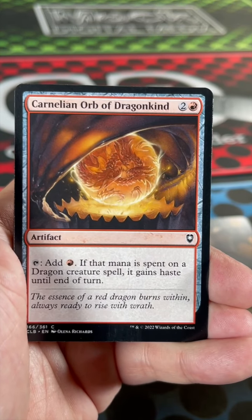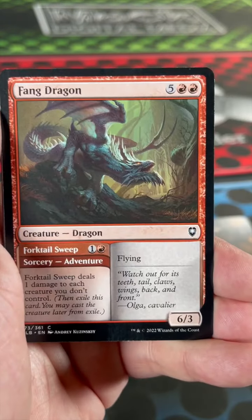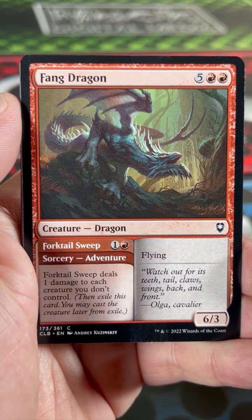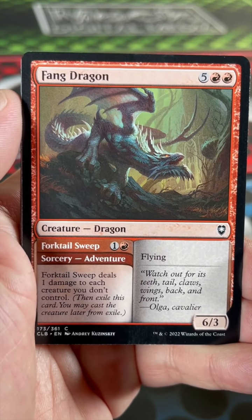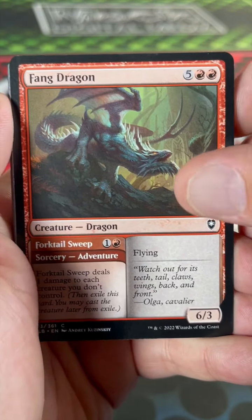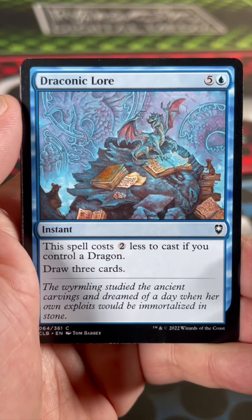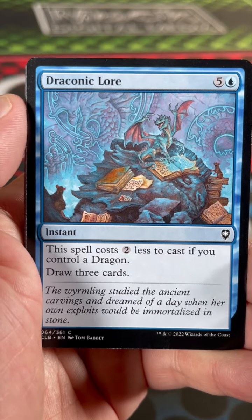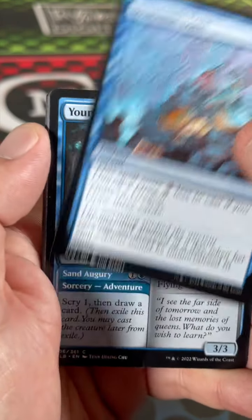If you cast a Dragon spell, it gains haste until end of turn. Is that the red one? Yep. Fang Dragon goes on an adventure — you can deal one damage to each creature you don't control, and then a 6/3 for 7 is pretty mediocre. Draconic Lore: this spell costs 2 less to cast if you control a Dragon. Draw 3 cards. That's okay, I suppose.